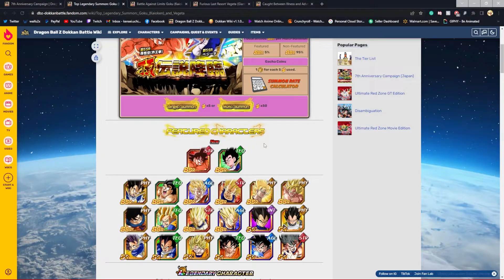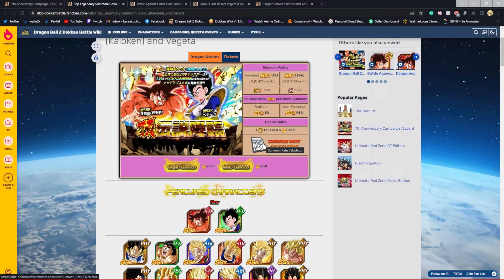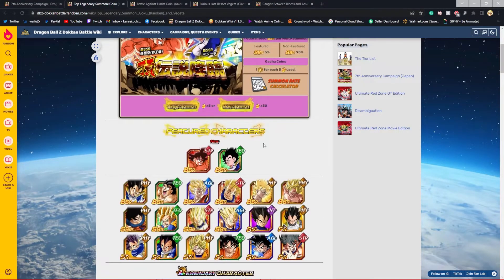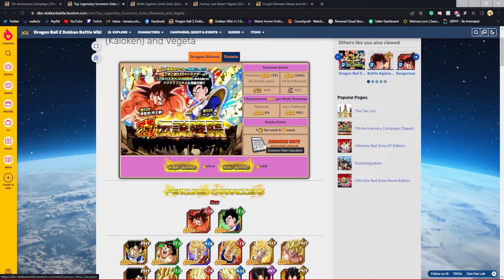The physical raids banner isn't that great and the units aren't worth spending stones on, so I advise you to skip. If you're a light spender, do a couple multis for Kalkin Goku and Vegeta if you feel lucky, but if you don't get them, save your money for the world campaign. Just use your rainbow tickets on this banner — if you don't have the gods or the same force units, spend your rainbow tickets on those first; if you do have them, go wild on the Legendary Top Banner.